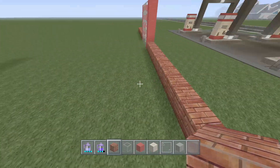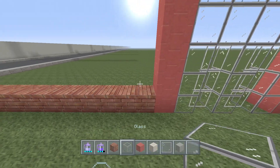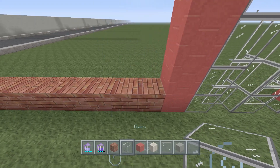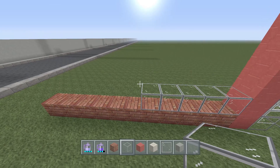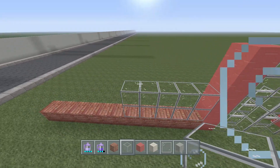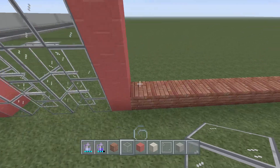Right next to the red wool, take your glass and stack over five blocks. Stack this all the way up to the very top of the red wool, then do the same thing on both sides.